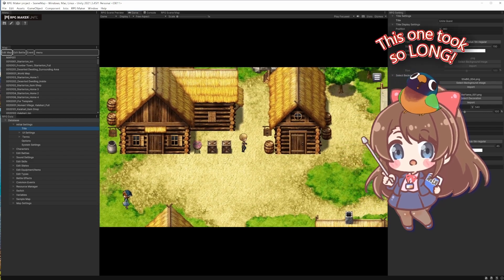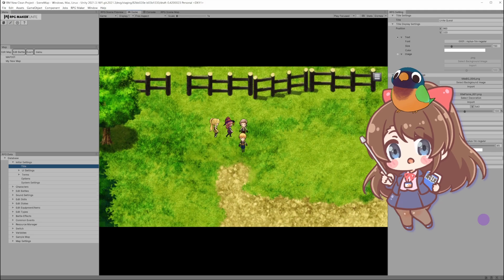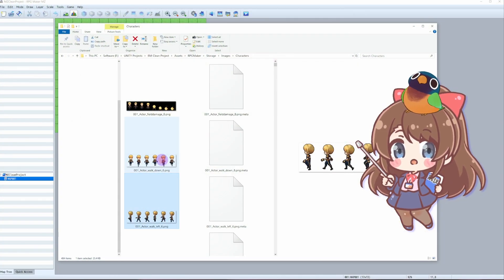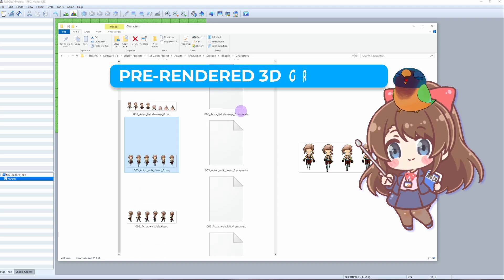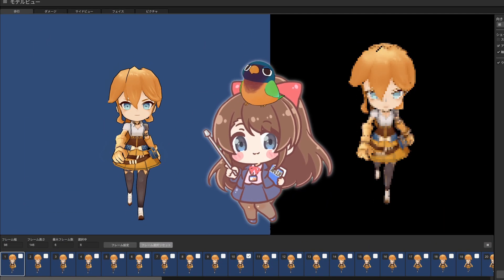RPG Maker Unite First Steps! Anya and Lolo here! Have you ever noticed that RPG Maker Unite characters appear more 3D even though they're on 2D spritesheets? Well, that's because these are pre-rendered 3D graphics — 3D models that are rendered into spritesheets.